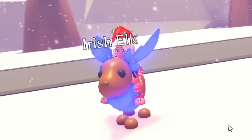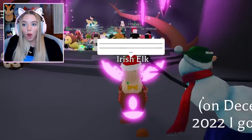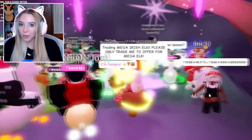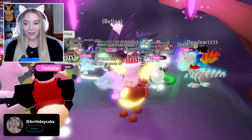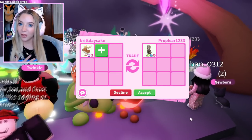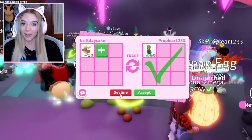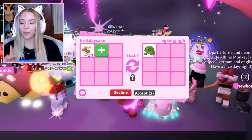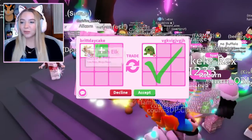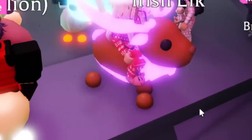Next we are trading the mega Irish elk. We didn't have the greatest luck trading the neon elk, but hoping the mega version brings more luck. Let's take the first trade — a neon fly ride skelly rex, which looks really cool, but it's the first trade so let's see more. Someone offers a ride turtle, but we got offered a neon turtle just for the mega ermine, so just one turtle for a mega Irish elk doesn't seem right.